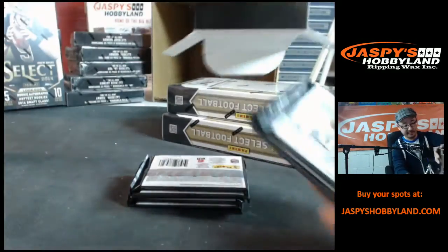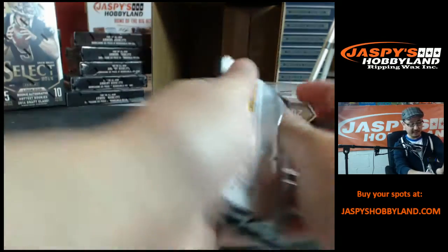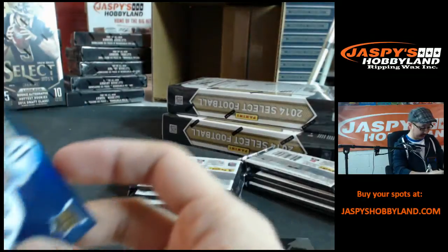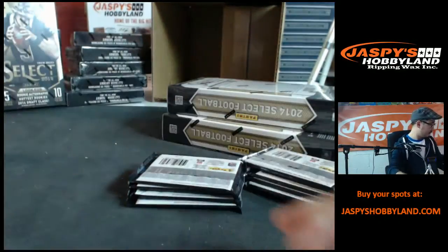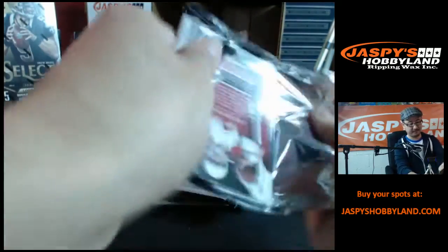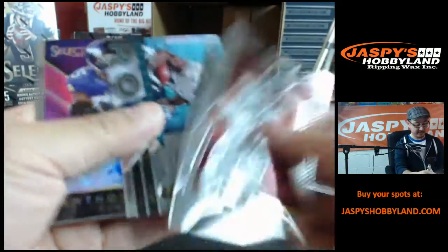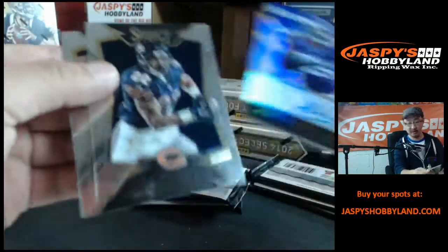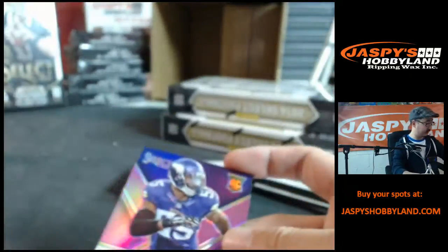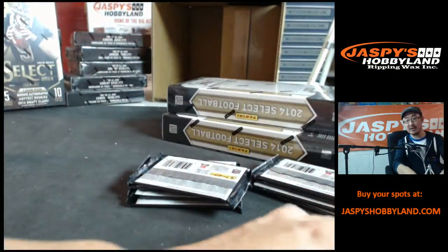All right, let's see if there's going to be any more Redskins for Travis. Devin Street Cowboys autograph, 71 out of 99, going to Jason C. Rookie of the year and Anthony Barr for the Minnesota Vikings — autograph, nice, nice one for Travis. 174 out of 199. There you go Travis — Travis is fired up right now, fired up!